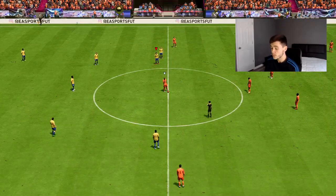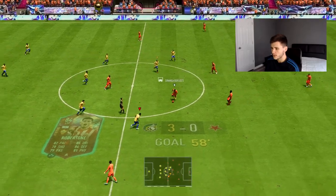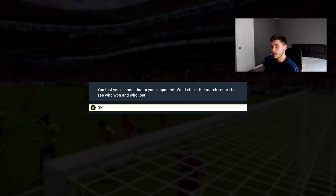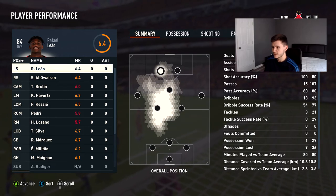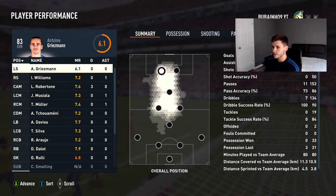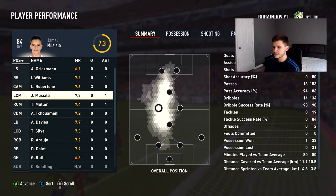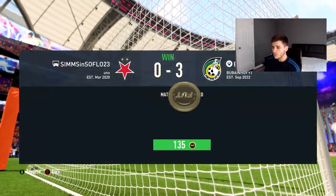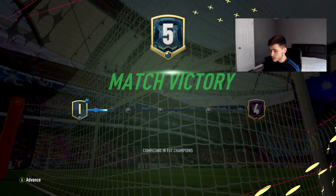Anaki Williams plays it into Roberton — let's see his weak foot. That four-star weak foot is just as good, a fantastic finish in the top right-hand corner! Three-nil, all three goals Roberton's. My opponent rage quit — three-nil win, a fantastic performance. All three goals for Lucas Roberton, with assists for Anaki Williams, Musiala, and Thomas Muller.